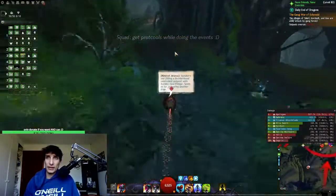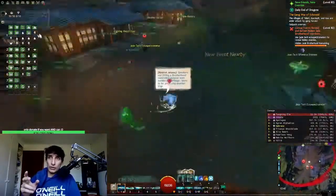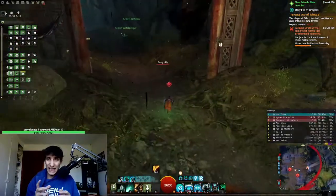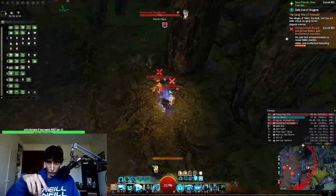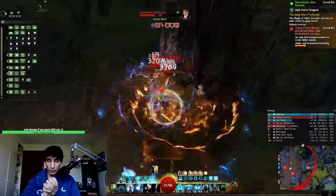The one at the east is pretty easy. Essentially what you have to do in the east one is use this little scanner thing in order to find little spies that you have to reveal and kill. When you do this enough, the bar will progress and then the event will be done.